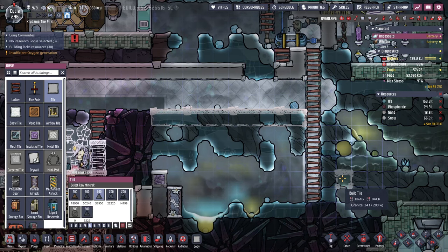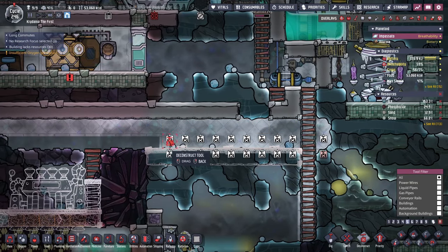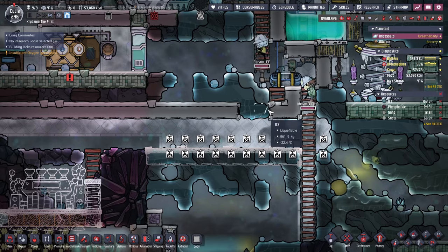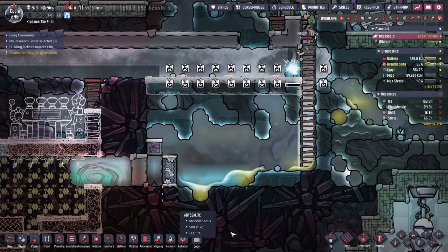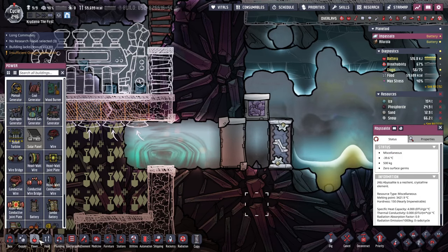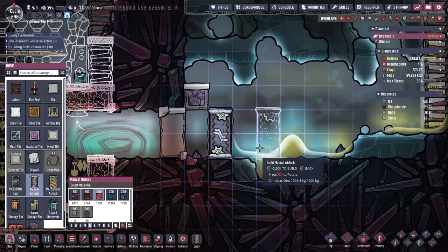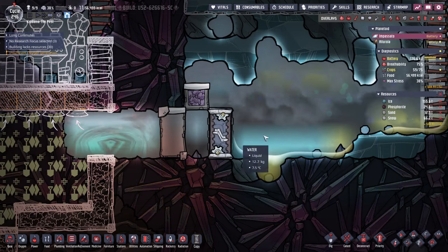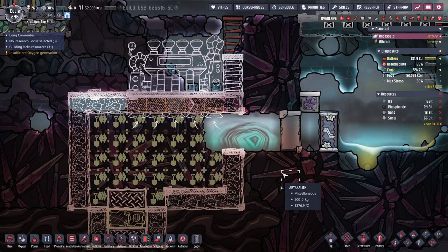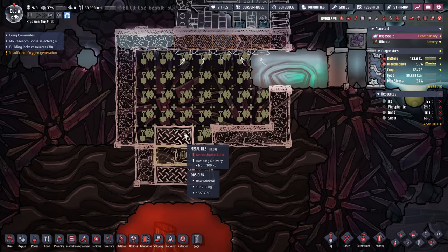I'm going to make this a normal floor so it doesn't melt, because this area is going to get hot. I should probably deconstruct these temp shift plates because they're not really helping anymore — this area is not cooled by its surroundings, it's now cooled by a thermo-locker tube. We're going to be letting a lot of heat out here, unfortunately. I wish there was an insulated airlock.